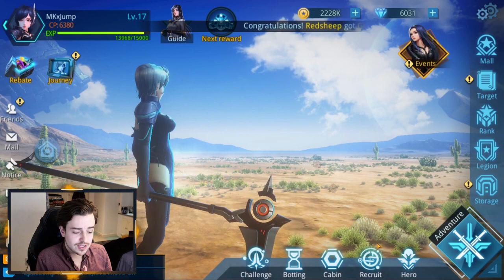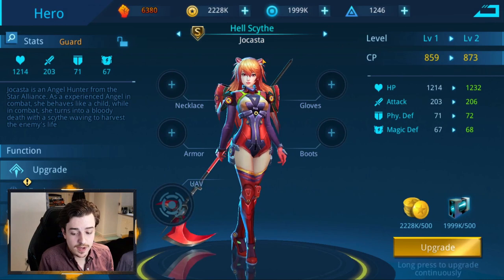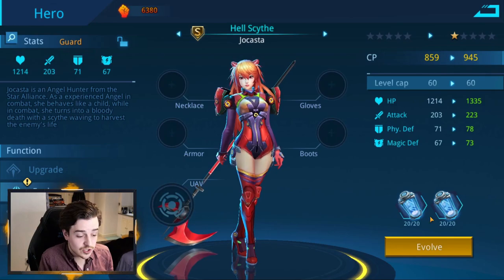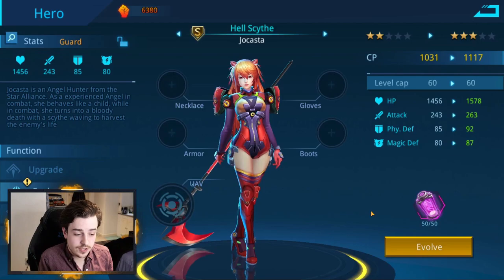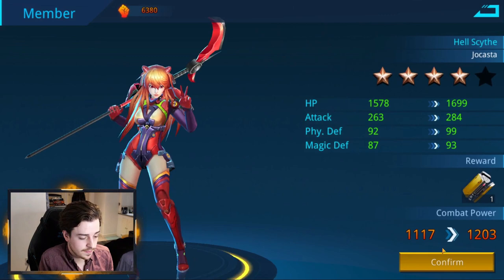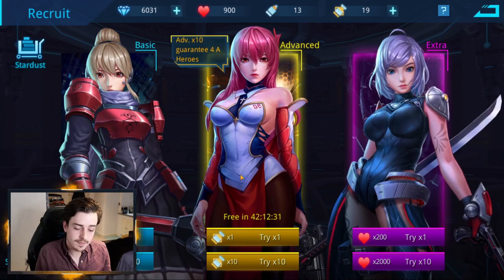Before we finish, let me show you how you evolve heroes. Here we have Jocasta. I can evolve her by first putting in copies of C-tier heroes — I'm using gene items because they act as a pseudo hero for evolving without using an actual hero. That gets us to one copper star. Next I need to pop in four B-tier heroes, which gets Jocasta up to two-star copper. Now we need A-tier heroes — I'll use this pseudo copy here, and then another copy of this hero.